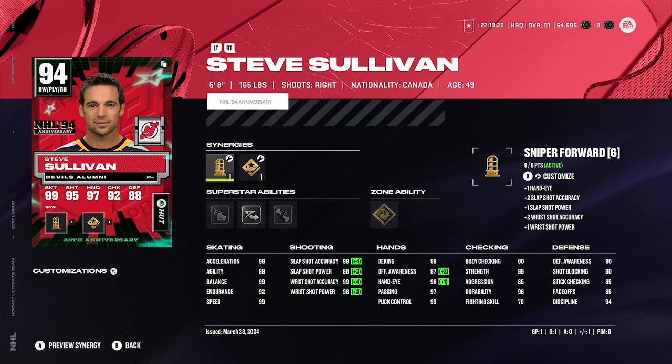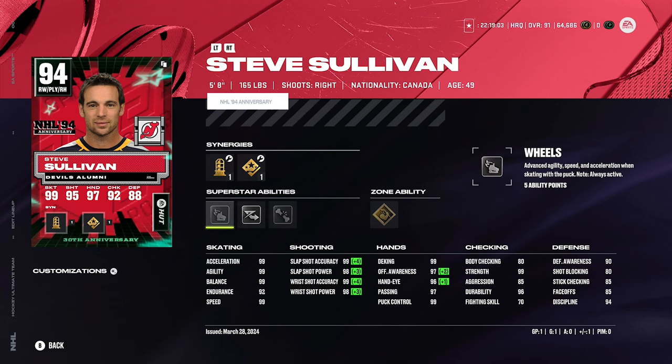Jack Hughes plays amazing in-game and that first line is electric. We got Steve Sullivan here — this card is actually really fun. He's 99 speed and acceleration, 94 overall. How many of you watching know Steve Sullivan has 99 speed and acceleration? Probably not many. His shot is nearly maxed out — 99, 98, 99, 98. Silver Elite Edges too. Really a great second line player. I know he's 5'8, 165 — certainly small, but he's so fast and that's what really matters.